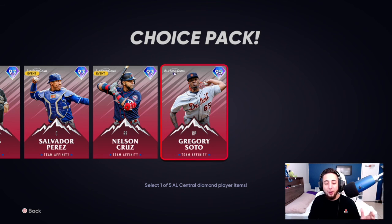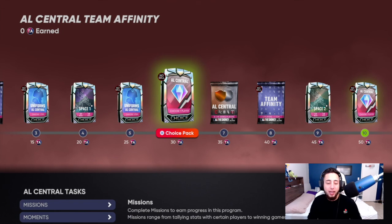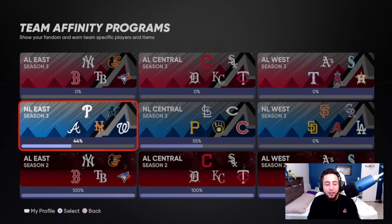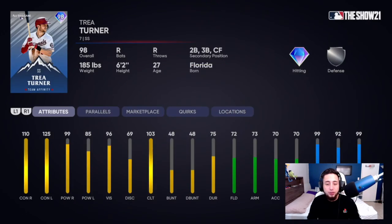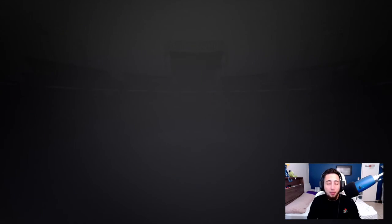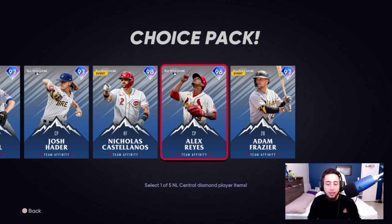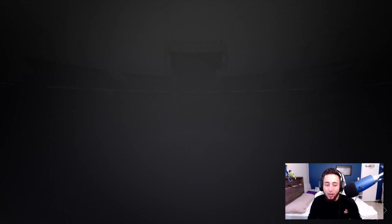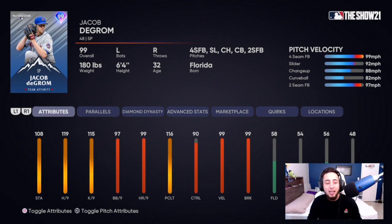For my top five: Number 5 — Gregory Soto, especially with Chapman going down. Number 4 — Trea Turner, because it's always good to have a cheesy player and now he has a little more pop than usual. Number 3 — Alex Reyes. Number 2 — Nick Castellanos. And of course, Number 1 — Jacob deGrom, not just because I'm a Mets fan, but just look at these stats. They're absolutely disgusting, and if I can get him to a parallel 4 or 5, this card will be insane.